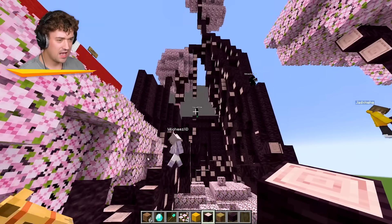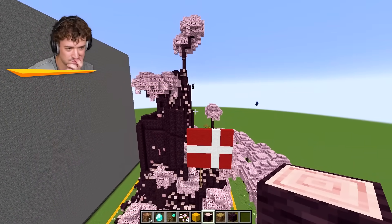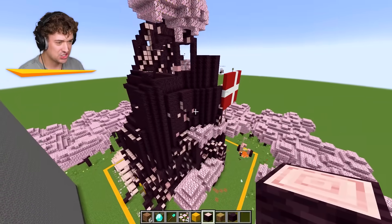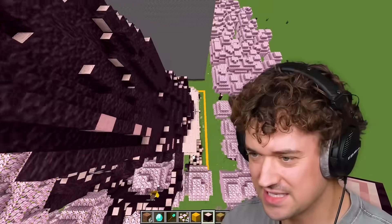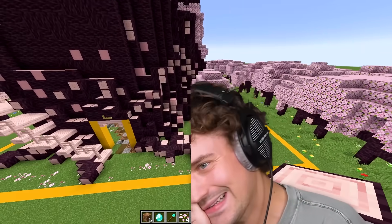It kind of needs a big leaf thing too, like a big top. I don't know how we round it — how do we do it at the top, guys? Because right now it's a very big, very solid tree. It sort of needs to go up a little bit, doesn't it? And thin out too. It's very wide. This thing is very wide, dude.